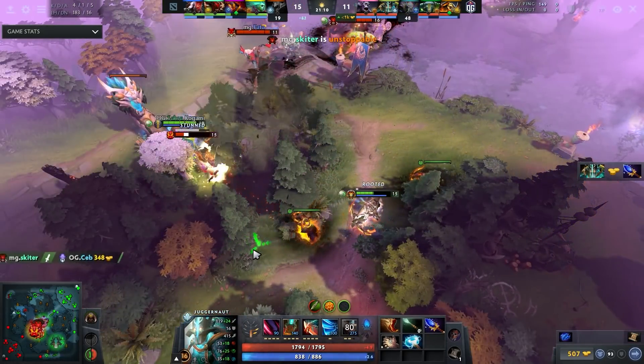This is kind of why Boots of Travel make sense on Juggernaut — you're a hero that wants to be everywhere. You need to be able to spin, TP in to disengage. You constantly want to split push but have that option. Very often on Jug, if you TP from bottom to top you get stuck without a TP. With BoTs, he continues forcing rotations and amping his farm because spinning waves is the best way to get farmed on Jug early game.